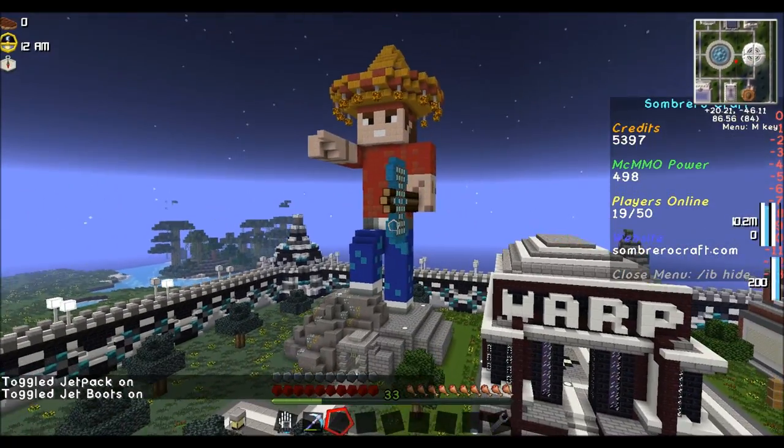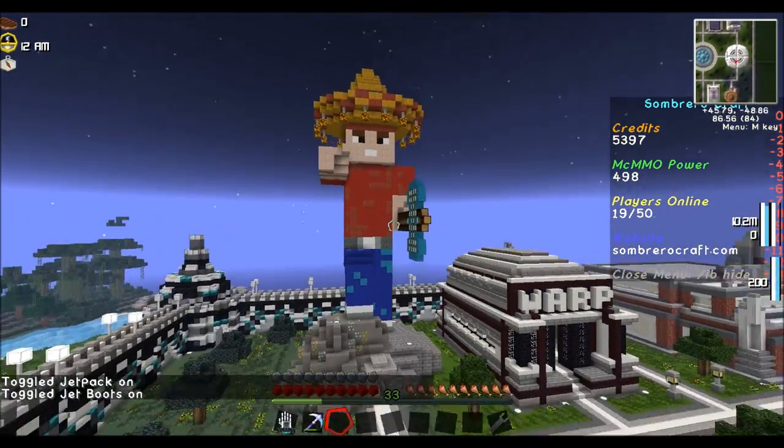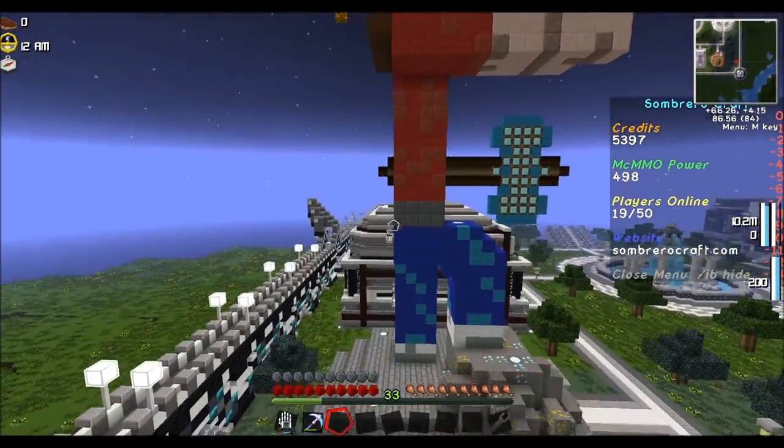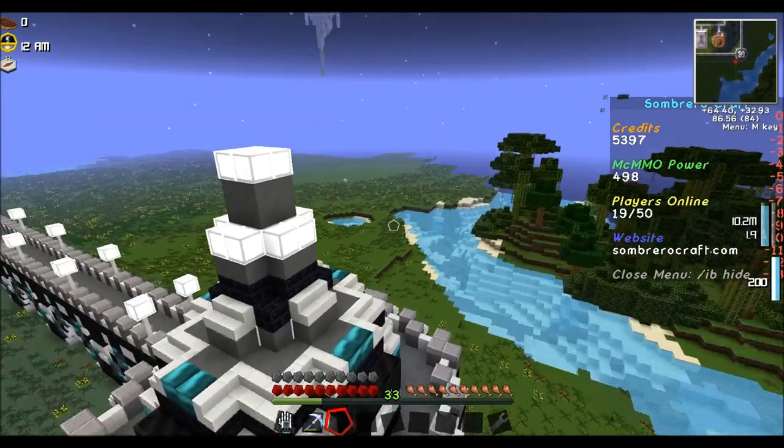There's the server owner, Macho himself. Underneath him is a maze. And that's our spawn.